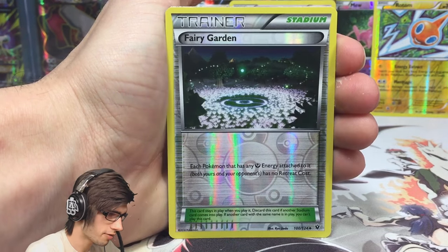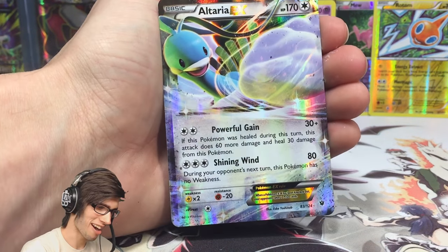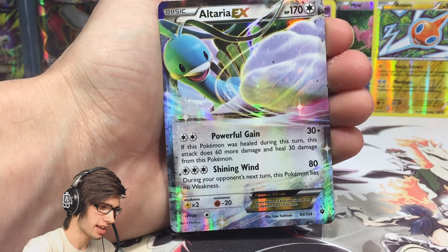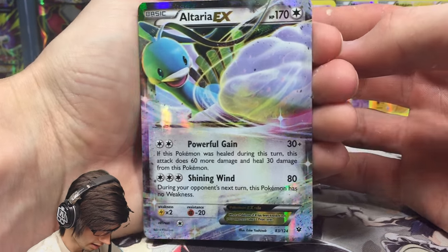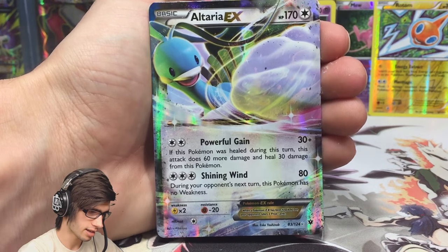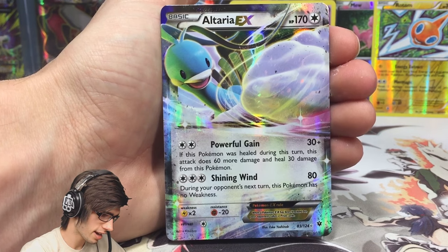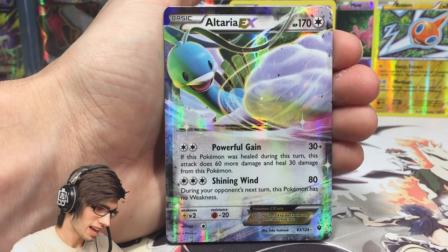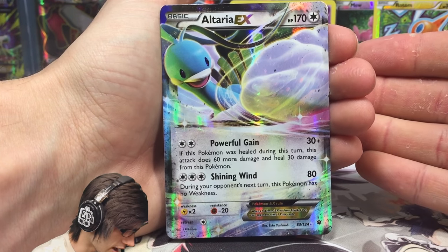We got a Fairy Drop, Fairy Garden Reverse - not bad. And an Altaria EX! Just as I was mentioning it. We got an Altaria EX with 170 HP with Powerful Gain and Shining Wind. Not bad - this is the first I've seen of Altaria EX in the case so far. Always nice to see a new face. Definitely one of the least desired cards in the set at this current moment.